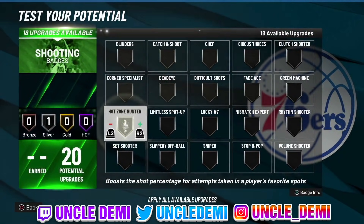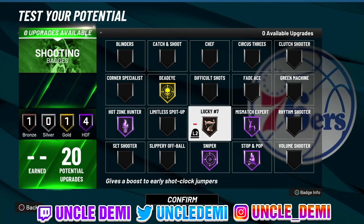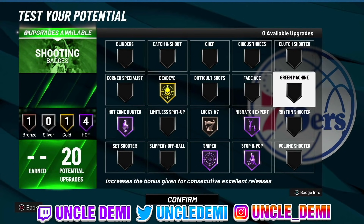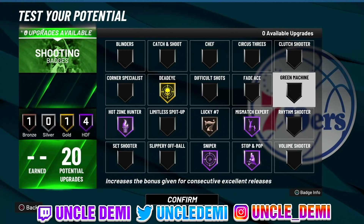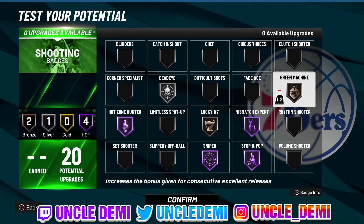On the shooting side, the big ones are hot zone hunter, sniper, mismatch expert, stop and pop, and dead eye. I talked to 2K Labs — Spillboy said dead eye is actually more viable this year compared to blinders. Rhythm shooter and stop and pop are kind of two of the same; you either want a stop-and-pop type guy or a rhythm shooter. Green machine is another good one to have at least on silver or bronze. At 6'3", mismatch expert is especially important and really OP.